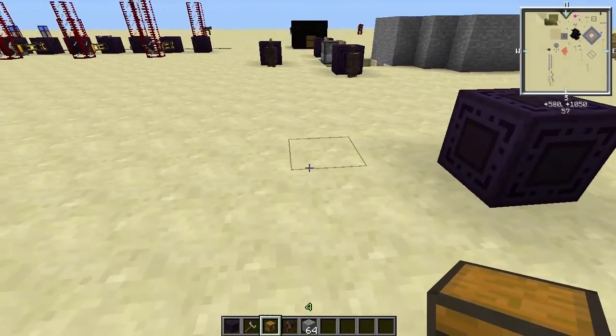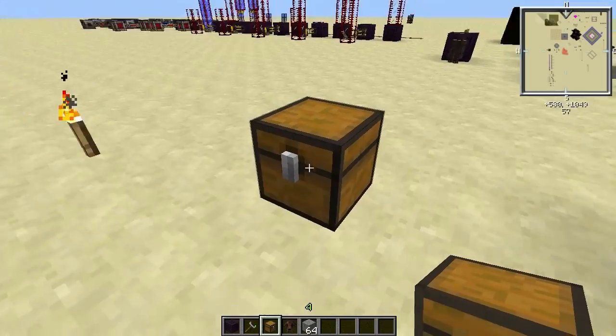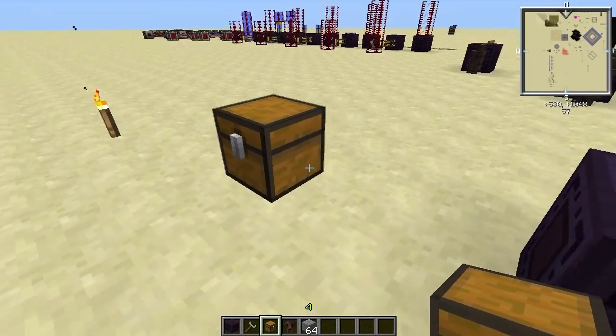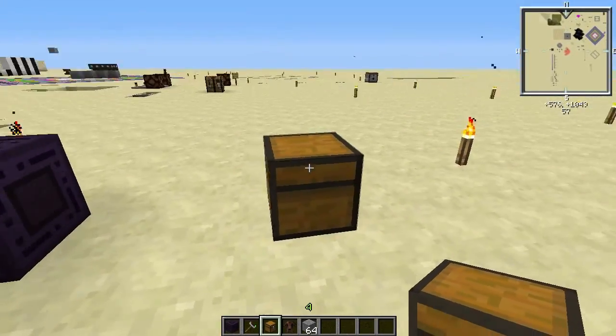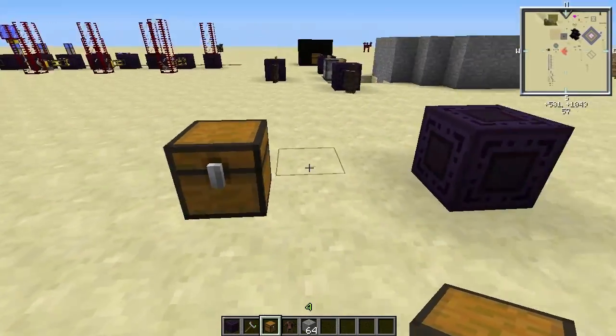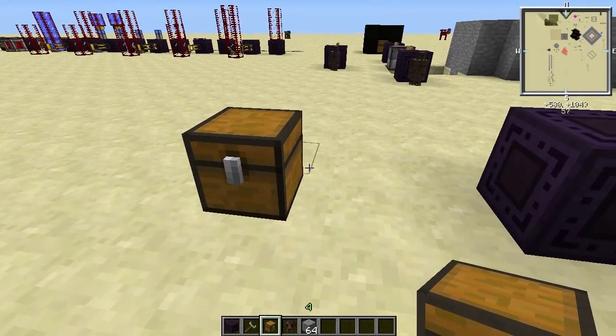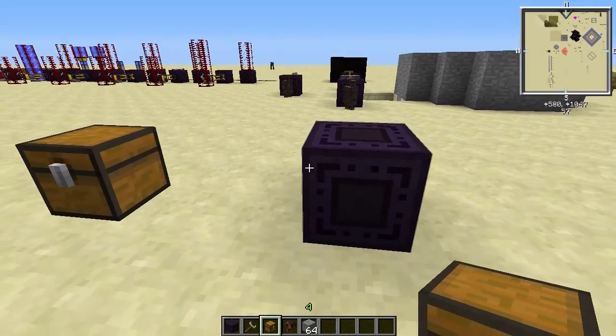So what this block does is give an item more sides you can connect to it. So if you would have pipes on each side of this block and you wanted to connect more than six pipes, normally you couldn't, but with this block you can.